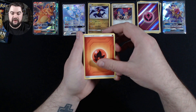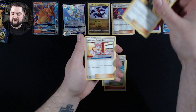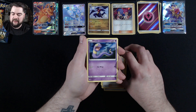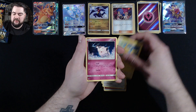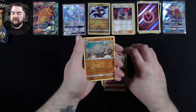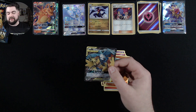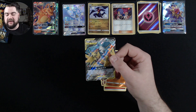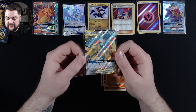Pack two: Fire Energy, Misty's Cerulean City Gym, Lieutenant Surge's Strategy, Pokemon Center Lady, Ekans, Eevee, Pikachu, Clefairy, Jigglypuff, a Reverse Holo Graveler, and there we go — the Full Art Moltres, Zapdos, and Articuno GX tag team card. That is a beautiful, beautiful tag team card.